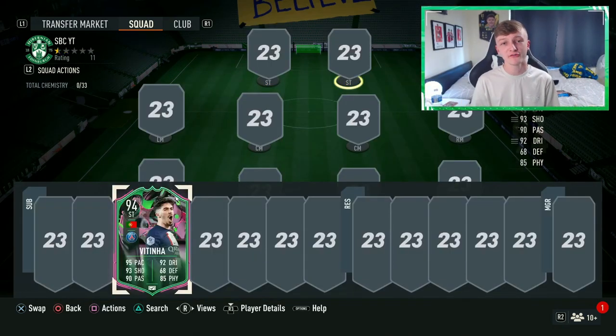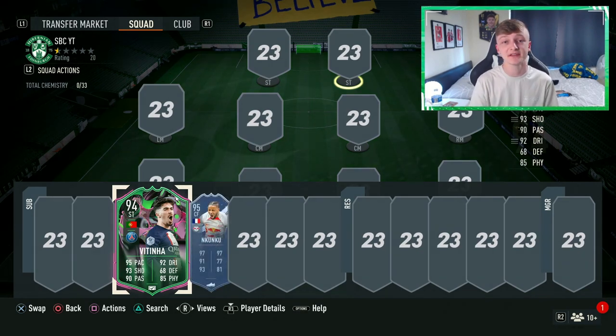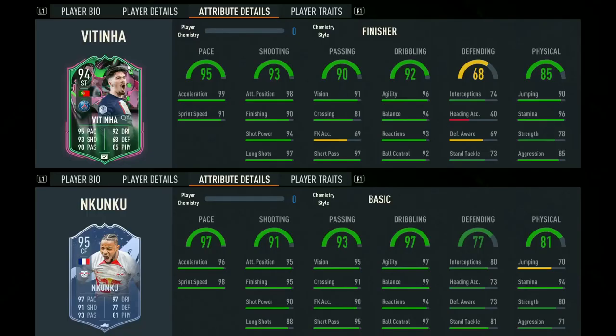If we were to compare any card with this Shapeshifters Vitinha, it would probably be Team of the Season Christopher Nkunku. Although Nkunku is probably better overall, Vitinha does still have some pretty crucial stats that are actually higher than Nkunku's. Take his overall shooting — Vitinha attains 93 shooting whereas Nkunku attains 91. Not to mention that Vitinha also has better short and long passing, better composure, and better physicality stats overall.